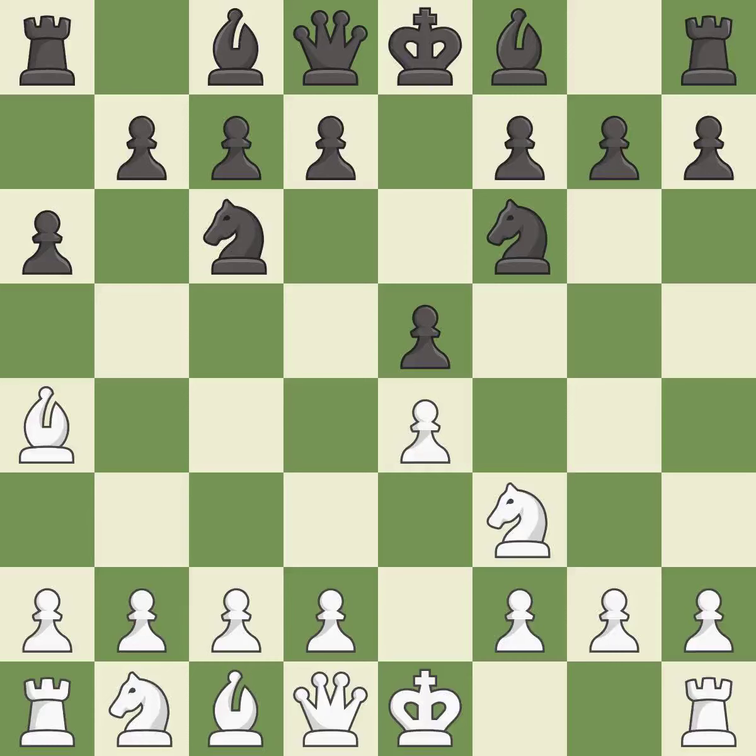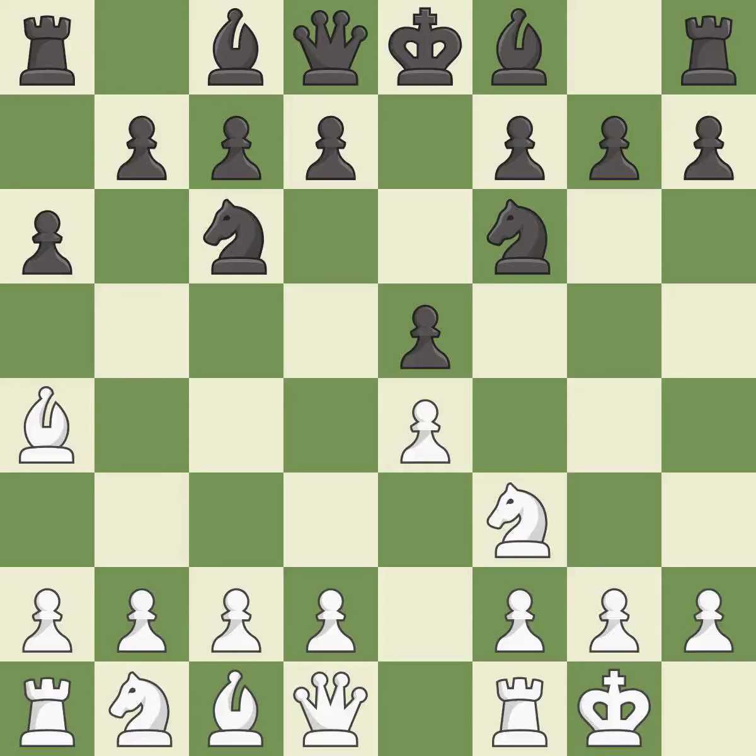Nf6 attacks the undefended e4 pawn and develops the knight at the same time. Castling gets the king out of the center and prepares to develop the rook to e1. Bb7 develops the dark-squared bishop and prepares to castle. Re1 centralizes the rook and protects the e4 pawn.